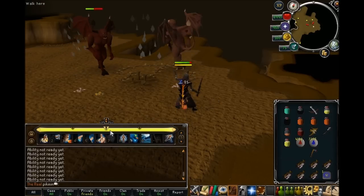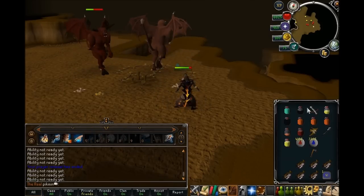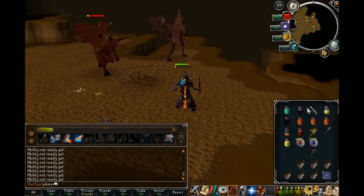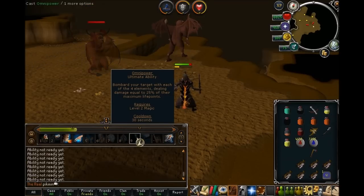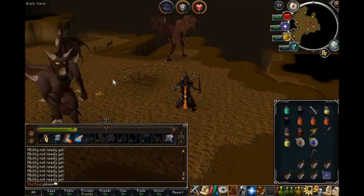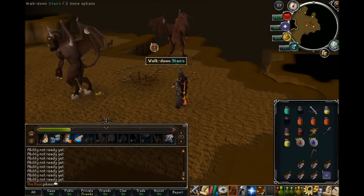Now we've got an ultimate — let's use Omnipower. Booyah, 1500 — that was alright. That deals damage depending on their max health: 25% of their max health. Does that mean their max health is 6000? I thought I had more than that to be honest.